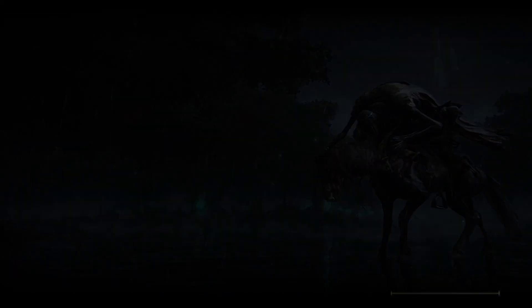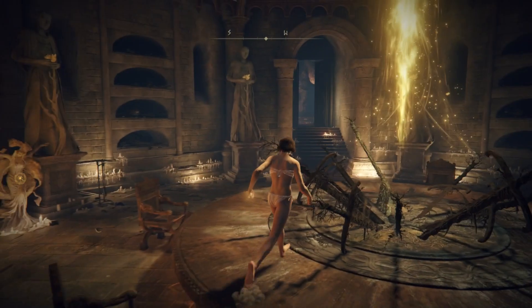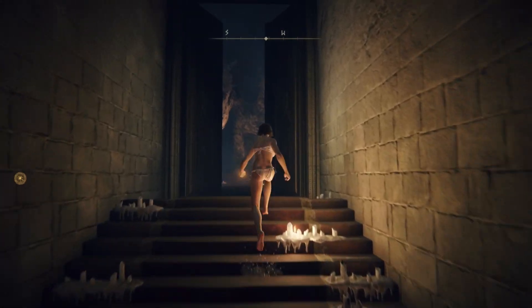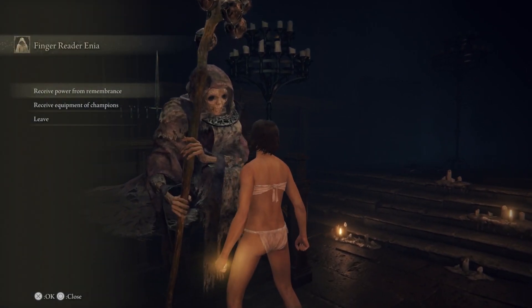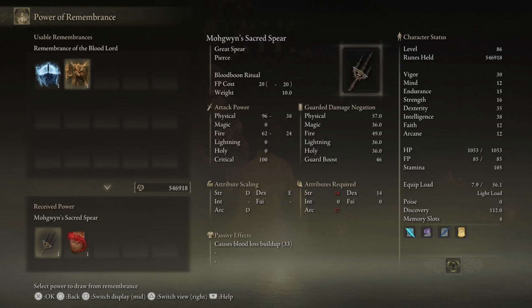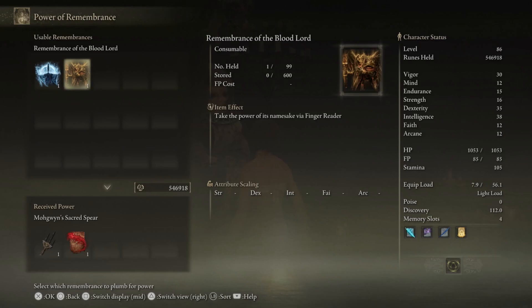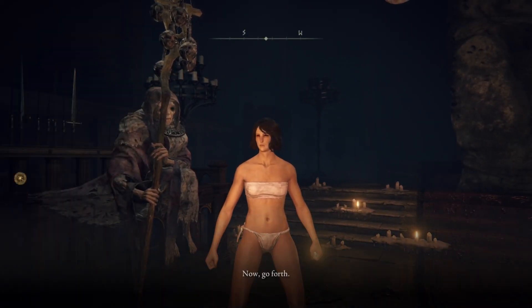Now I'm gonna go to the Roundtable and show you that you can select the weapons and everything is legit. There you go — you can choose one of the options, or you can duplicate it and get both. It is his remembrance, confirmed.